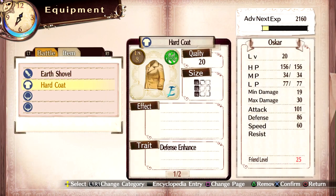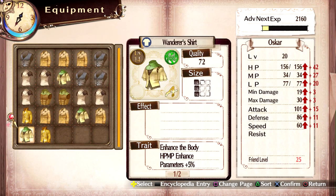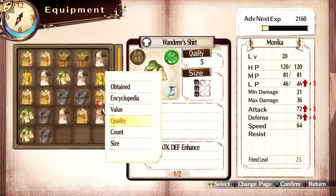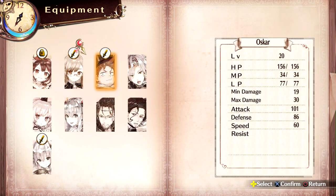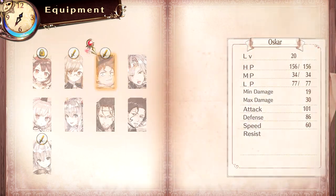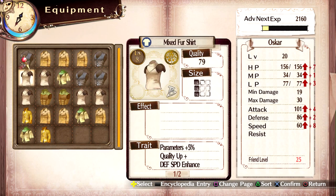Now let's give them some decent equipment here, though we're going to be making better armor in a minute anyway. Since Oscar I think is going to be on the front line, he'll take that — I think it has better defense plus 22. He'll get that.